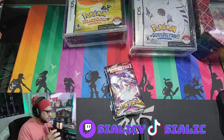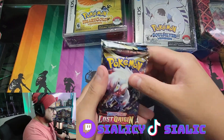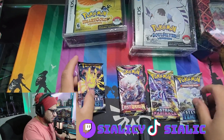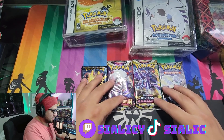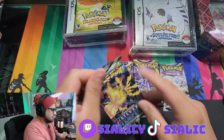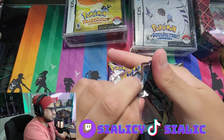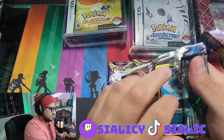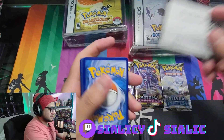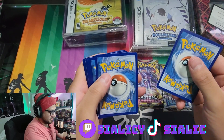It comes with Lost Origin, Astral Radiance, Silver Tempest, and Silver Tempest. I don't know why it includes the Evolving Skies imagery — it's probably just a trick.